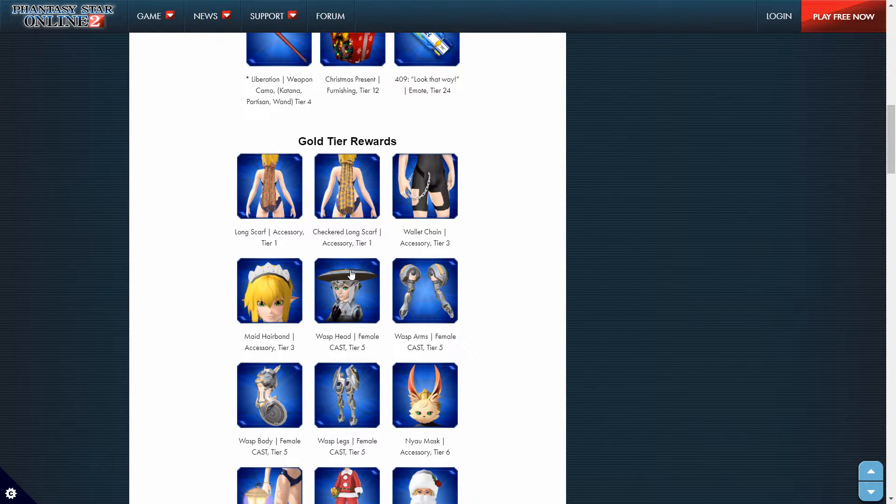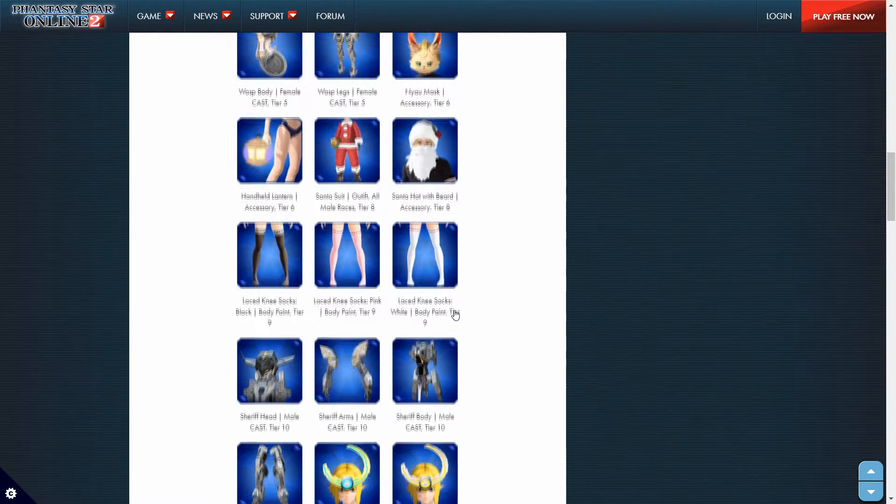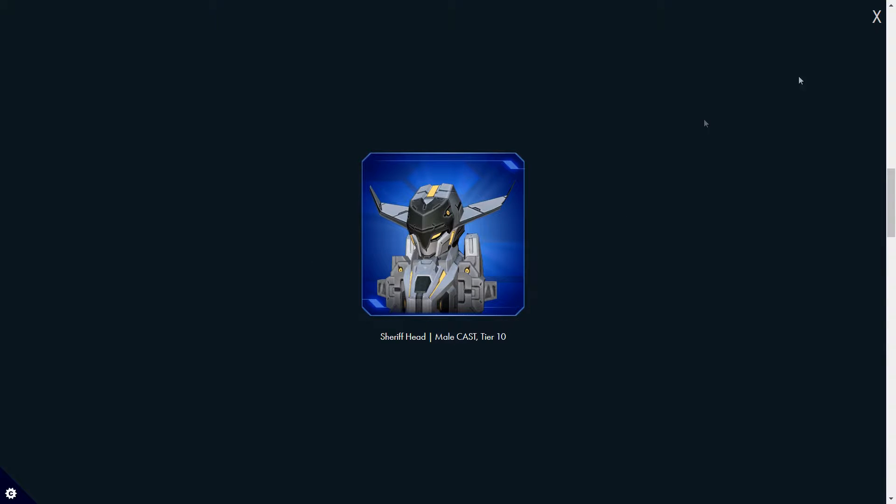I play and accessorize my character as a cast, so I'm very interested to see what cast parts are in this mission pass — maybe I can change what I look like. We have a mask, a handheld lantern, and then the first wintery stuff: the Santa suit and the Santa hat with beard. This is the stuff we've seen in the picture advertising Season 11. We've got some knee-high stockings for female characters, and the first cast set is the Sheriff set — head, arms, body, and legs. Those are okay; I think for the Sheriff I'm only interested in the head piece, which is pretty cool — everything else not so much.